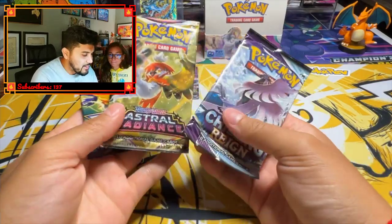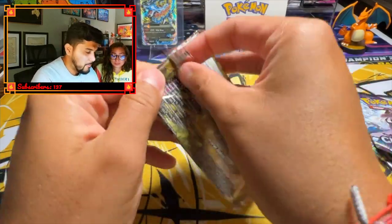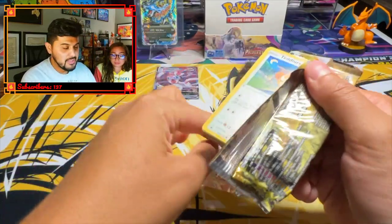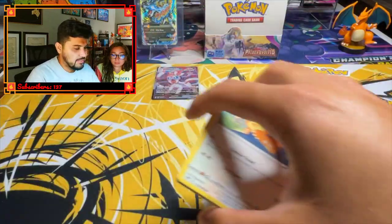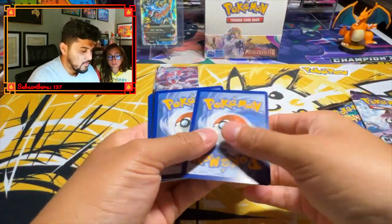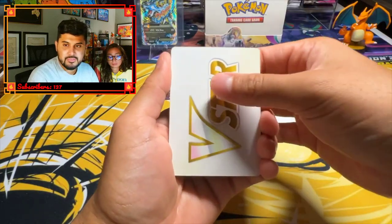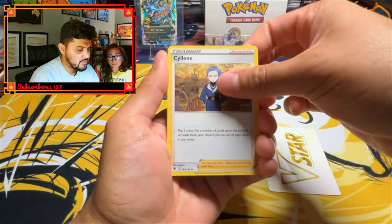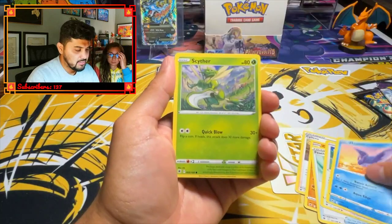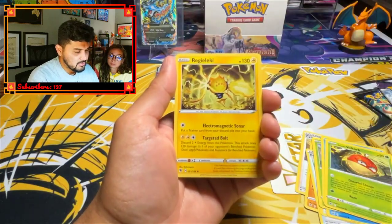Tangy coming in. We got Chilling Reign, Astral Radiance, and Crown Zenith. I'm going to start with Astral Radiance first. I love opening up like smorgasbord packs — a whole bunch of different packs. I think that's fun. Code card. V-Star. Shieldon. Cranidos. Feather Ball. Teddiursa. Mantine. Scyther. Basculin. Voltorb. Rowlet. And Hisuian Electrode.